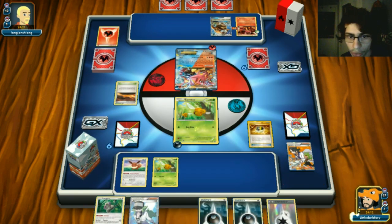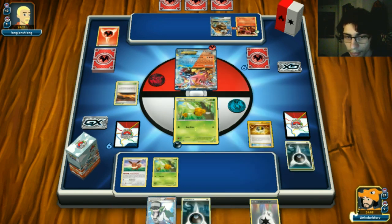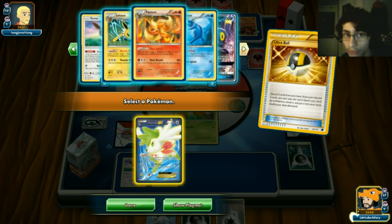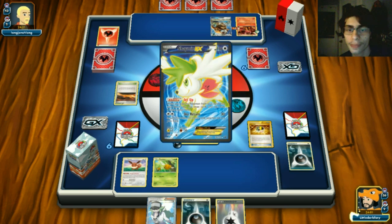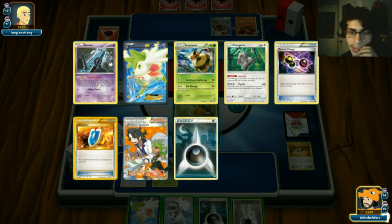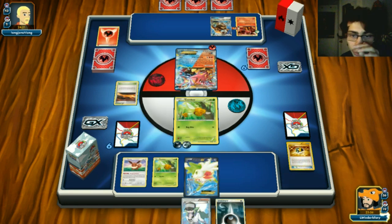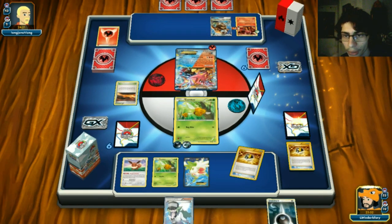Scorched Earth comes down, a Fire Energy off that. Opponent plays a Tauros - that's going to be brutal. As long as we don't damage Tauros with Umbreon we're safe from Mad Bull GX going straight through. Just a pass from opponent. Ultra Ball - get rid of Orangaru and Dark Energy, we have Shaymin. Vaporeon is in the deck and we have a Pouring on.